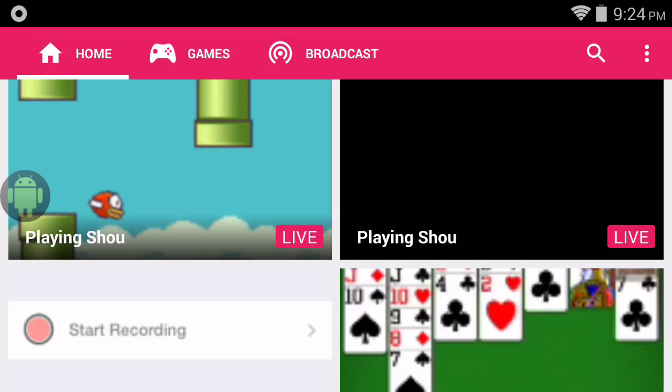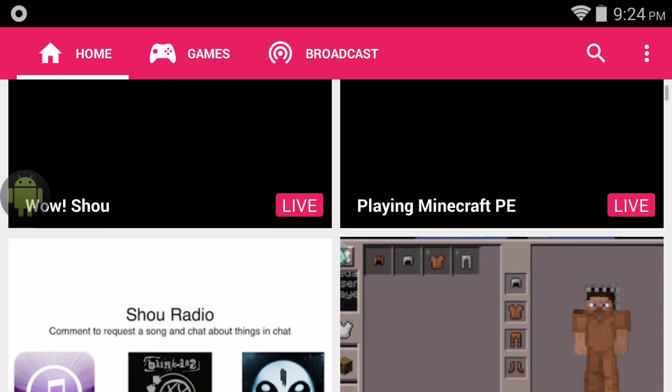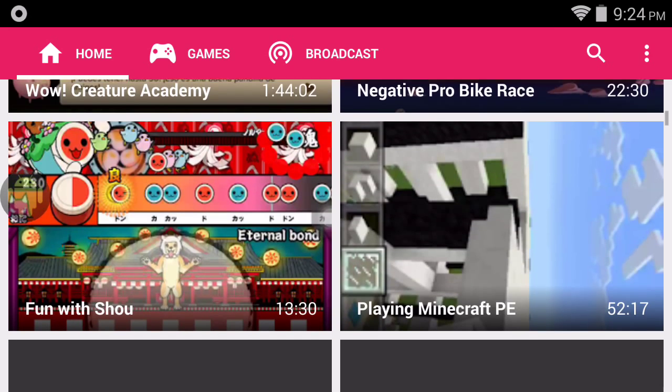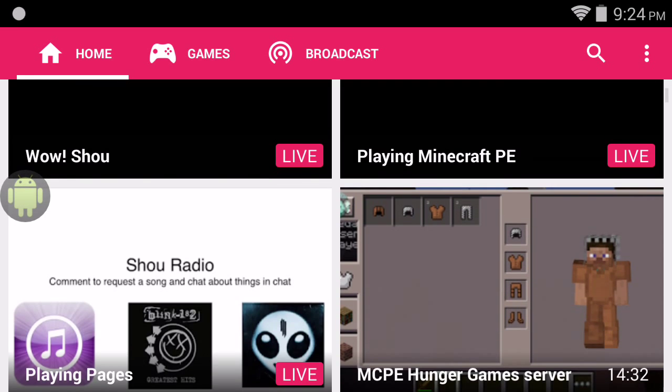So you can sit there and play Flappy Bird all day, Minecraft PE, or whatever you want to play. It allows you to broadcast your gameplay to Sho.TV, kind of like Twitch — it has a similar Twitch.TV kind of setup. It's good for people that want to watch live broadcasts of mobile games, and it's also available on iOS.